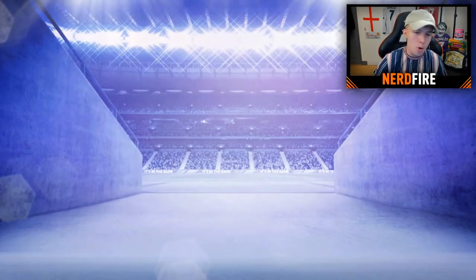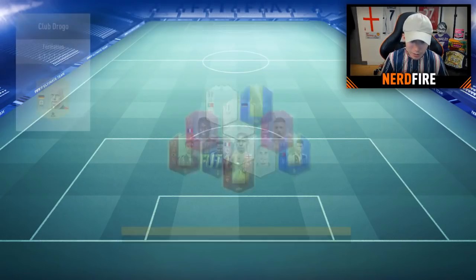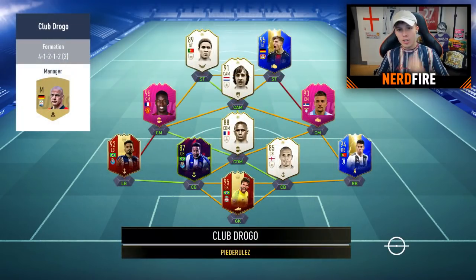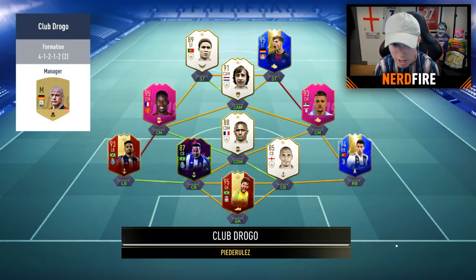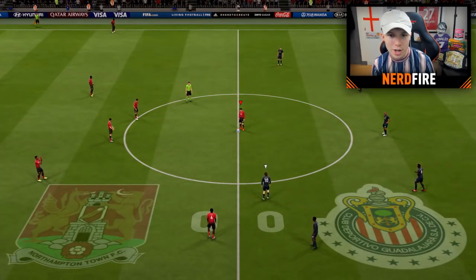We've found ourselves an opponent. Let's see what team he's rocking. His team is loading in — okay, he's got Eusebio, Cruyff, Havertz, Milinkovic-Savic, Vieira, Pogba. Yeah, that's a very nice team — he probably got all those icons from the icon SBC. We'll see what we can do against that team with our fully transferred team in FUT Champions. Here we go, kick off time.